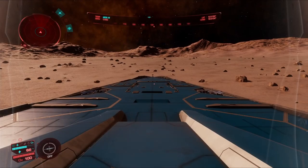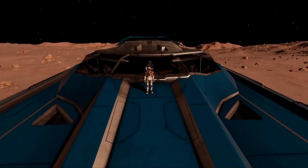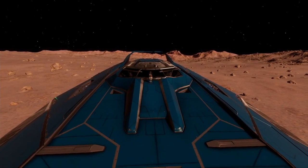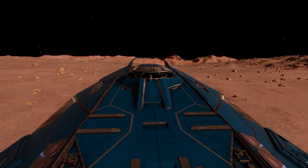As you can tell, I'm in the camp of commanders who really want to see ship interiors in Elite, but I understand the argument that it would not add much gameplay and once you've explored your ship a few times it would get monotonous. I see this already with station interiors where the design does not differ much — once you've visited one, you pretty much have visited all of them.